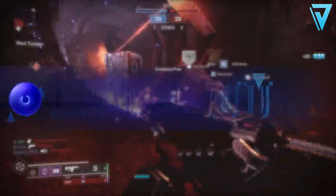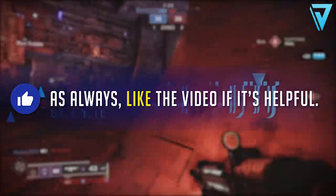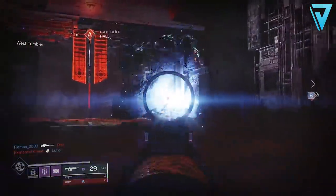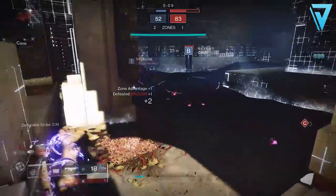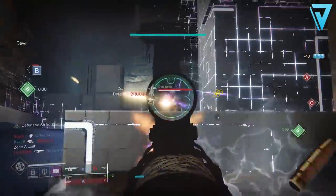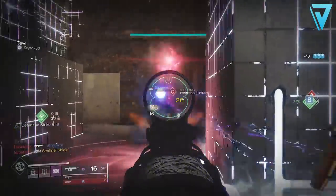For PvE, Rampage is a fantastic choice, stacking up to three times and giving you a temporary boost to damage. Multi-Kill Clip is also a fantastic option, where reloading grants increased damage based on the number of rapid kills you made beforehand. So for PvE the Curated Roll is definitely a fantastic shout, but if you're looking for a PvP weapon, you're going to need something like Zen Moment and Kill Clip to get that time to kill down.